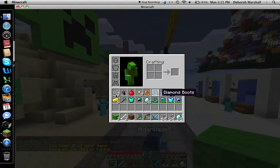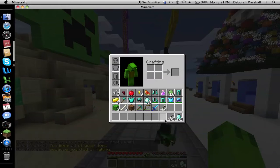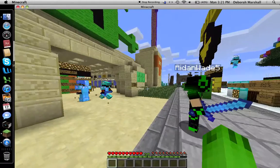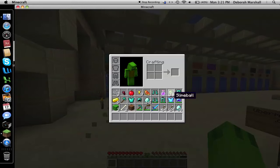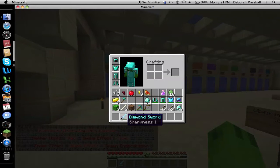You get your inventory back after dying. I had all this junk. I'm not gonna bother finding any armor because I really don't care. Now I'm gonna show you guys a dungeon — dungeons are where you get most of your goodies. I'm just gonna put some armor on: chest plate, leggings, and my sword.